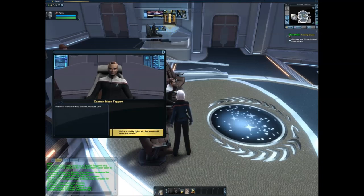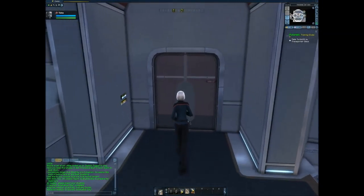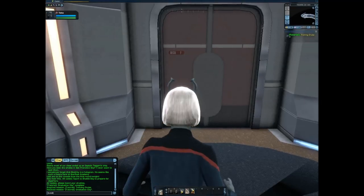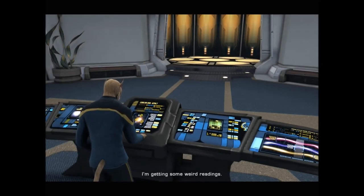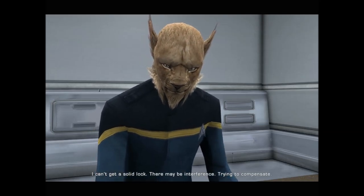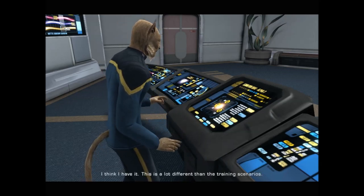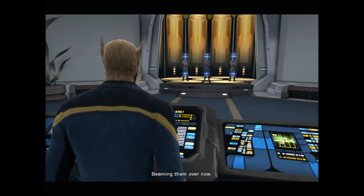'Number One, let's discuss the situation. You heard the distress call — what do you think we should do?' The player chooses to respond. 'We're the closest ship to the Break Even, so it's our duty.' 'Good — what do you advise? I agree. Flores, raise shields. Number One, get down to the transporter room — you'll oversee the rescue effort from there.' In the transporter room: 'I'm getting some weird readings — I can't get a solid lock, there may be interference. Trying to compensate — I think I have it.'